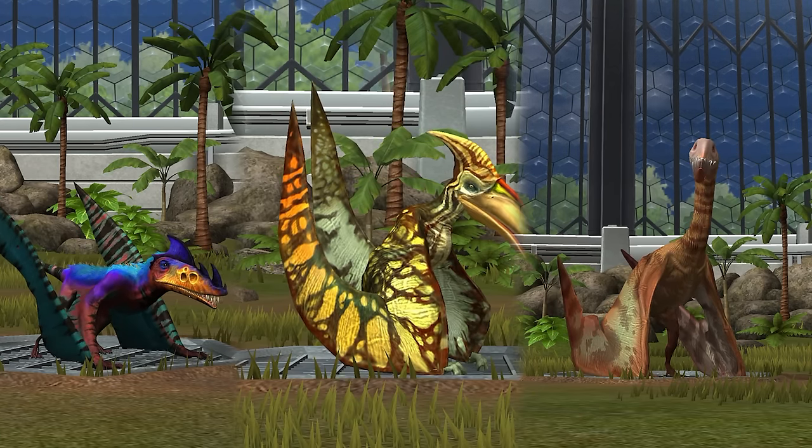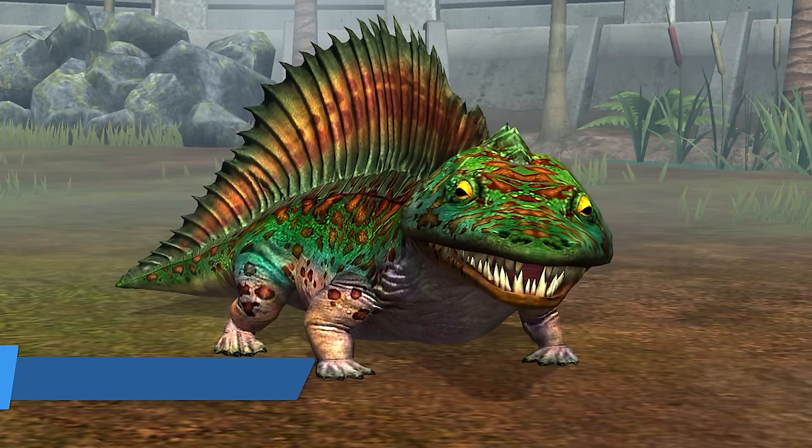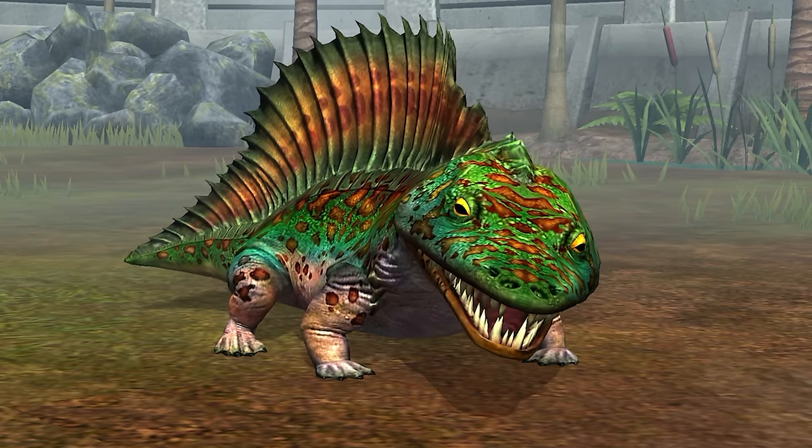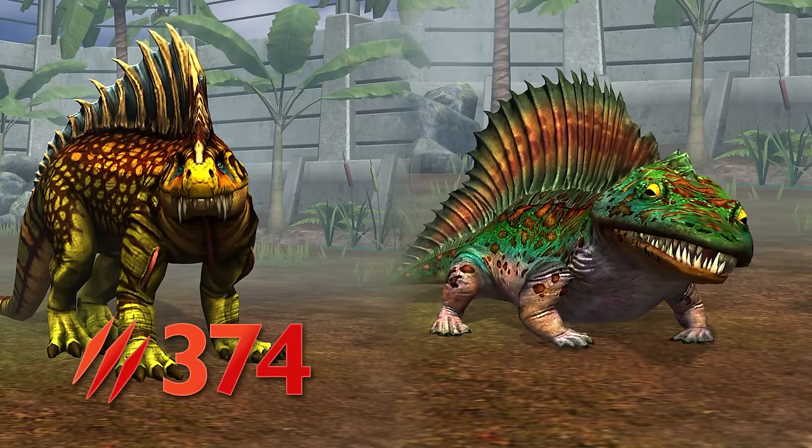At number seven, we have another VIP creature, the Mastodontsaurus. Arguably weaker than the Prestosuchus, at least according to the ranking in Jurassic World, but I think it's actually better. Yes, Prestosuchus might have 374 extra attack,